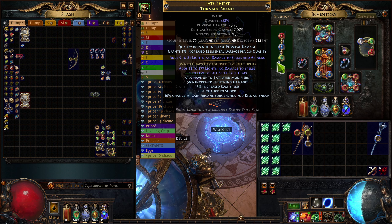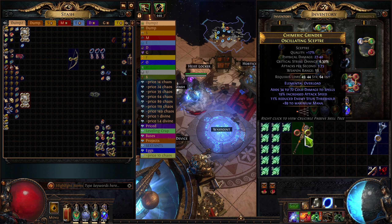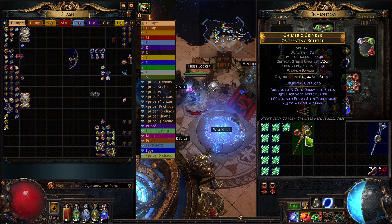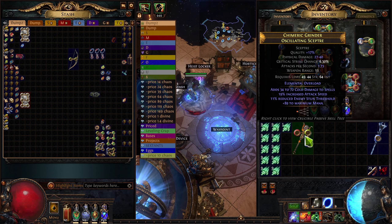You want to roll that until you hit either level of all spell skill gems or level of all lightning spell skill gems. From there, if you happen to hit a good suffix and you're able to annul down, then cool — multimod it and you're good. Or, if you want to get a little bit fancy, you do prefixes can't be changed, plus Aisling. The veiled affix will either be a prefix or a suffix; you unveil and go from there. A little more on that in just a bit. For now, let's start rolling some Essences.